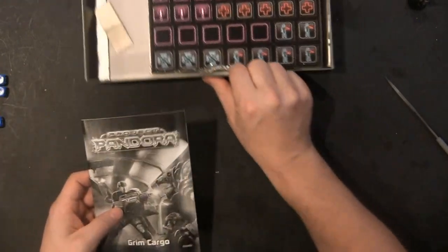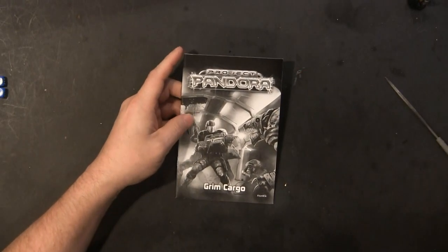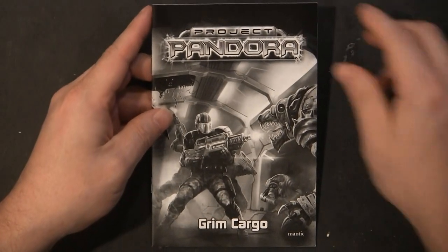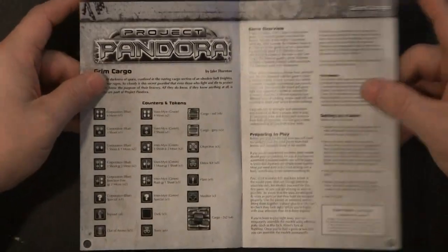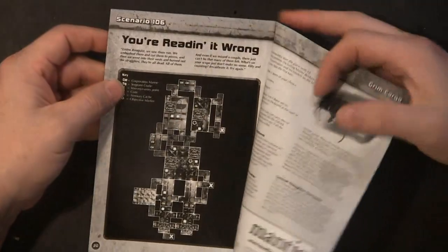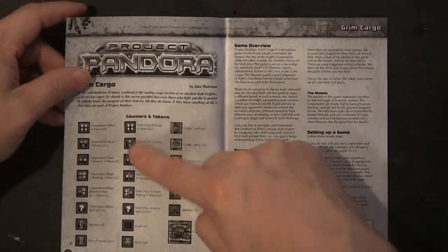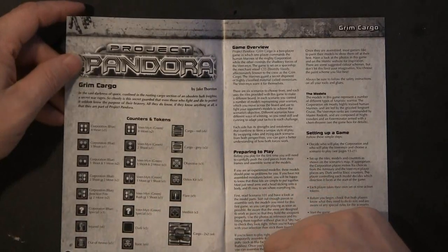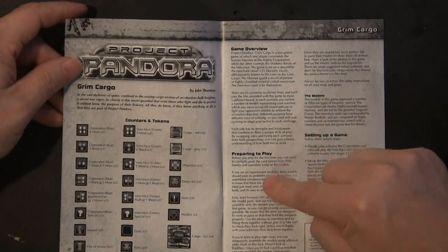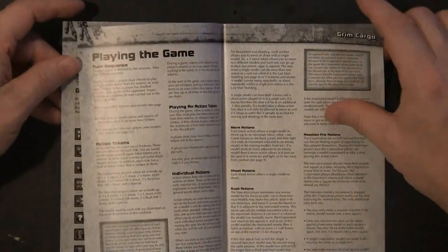The rule book — we'll start there. On the back it has game values, that's good, nice handy sheet. On the front it has a list of all the counters and tokens, the game overview, the models, preparing to play, how to set up the game, and it gets you right into playing the game.